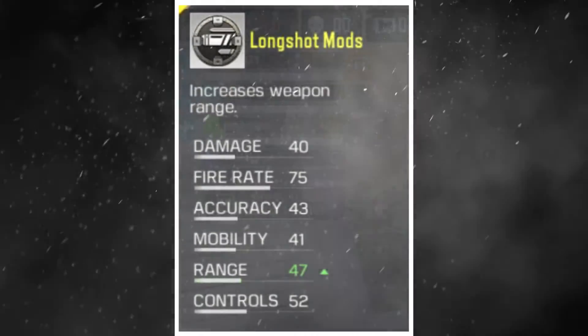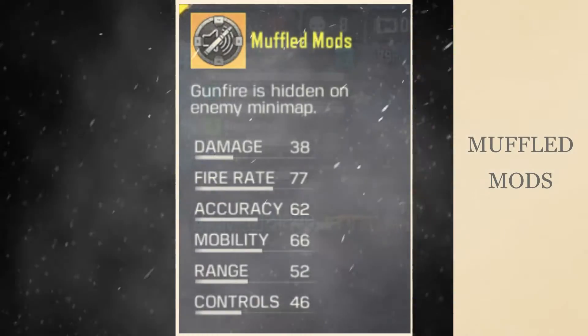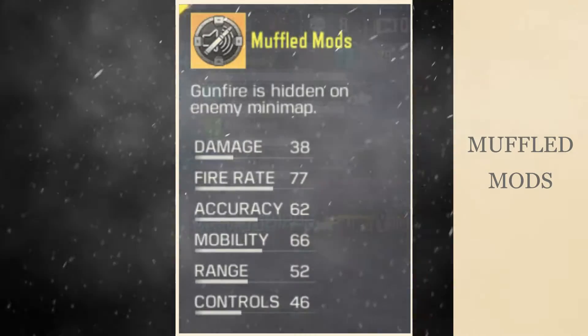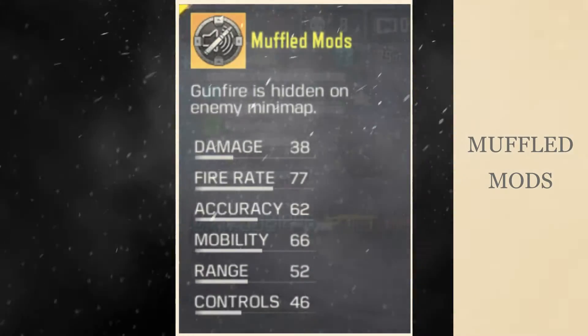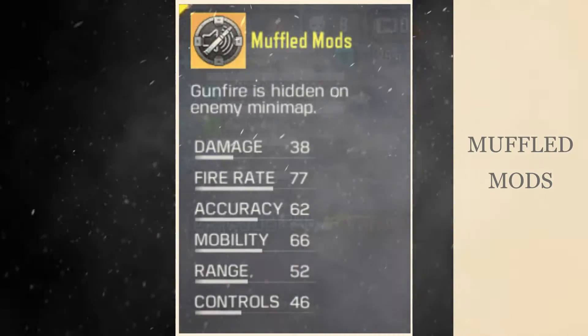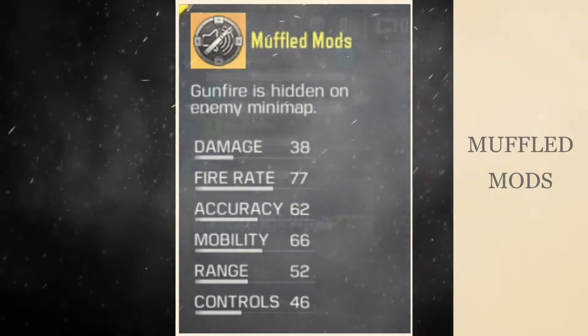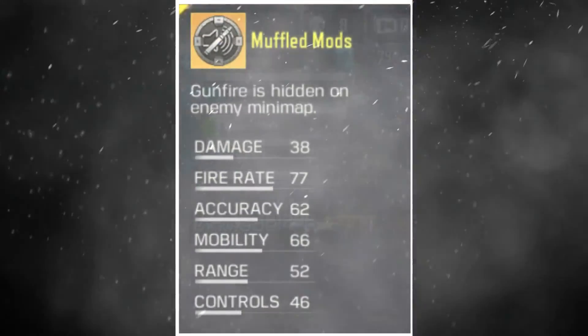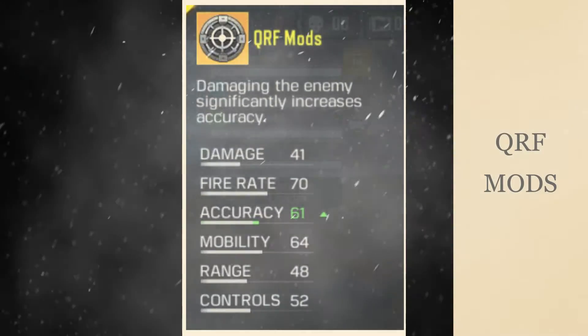Next is the Muffled mod, which reduces the firing sound of your weapon and hides your gunfire from the enemy minimap. This mod works as a suppressor for your weapon and helps you shoot at enemies without revealing your position. The Muffled mod is more suitable for sniper rifles.